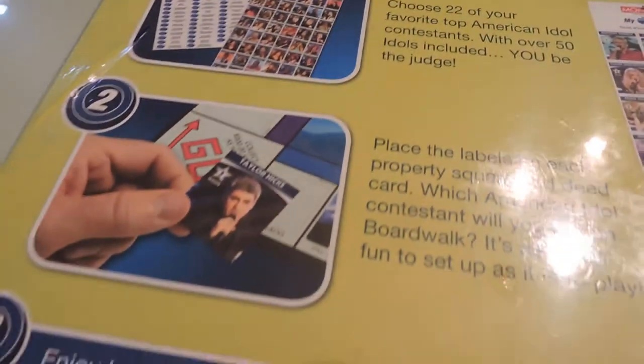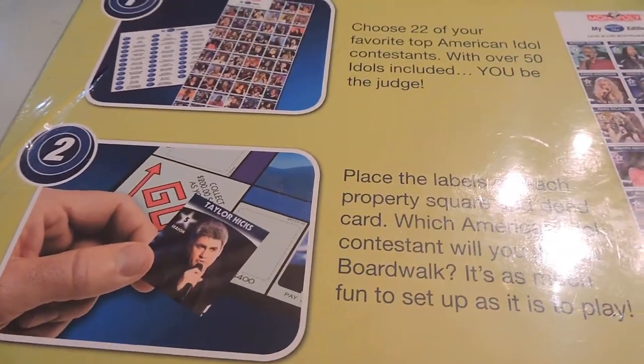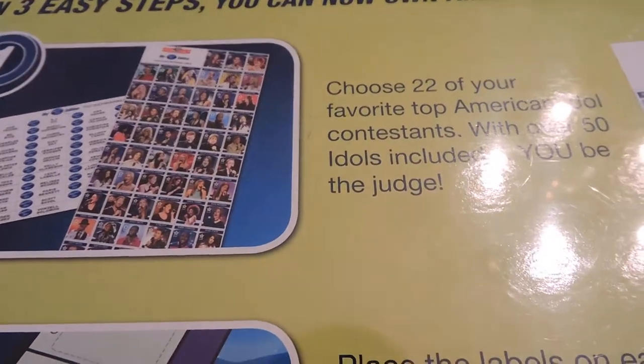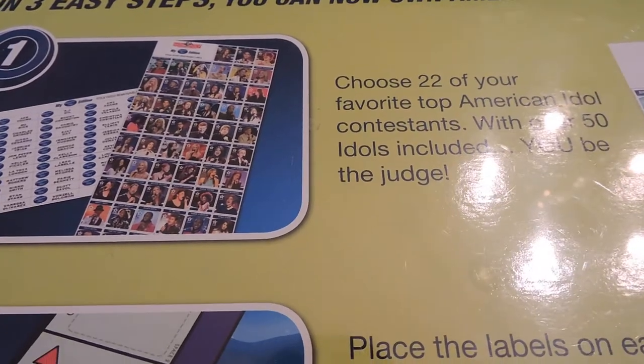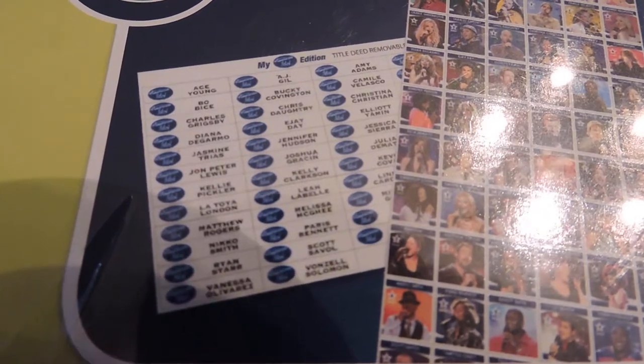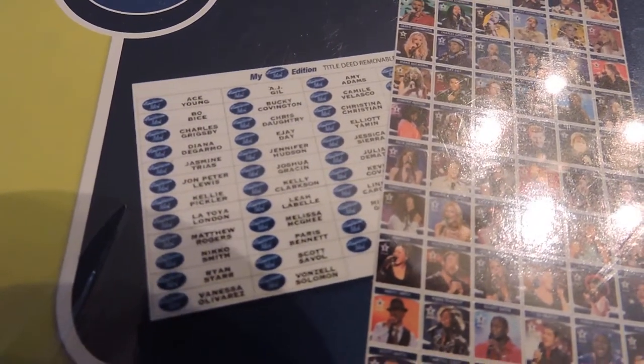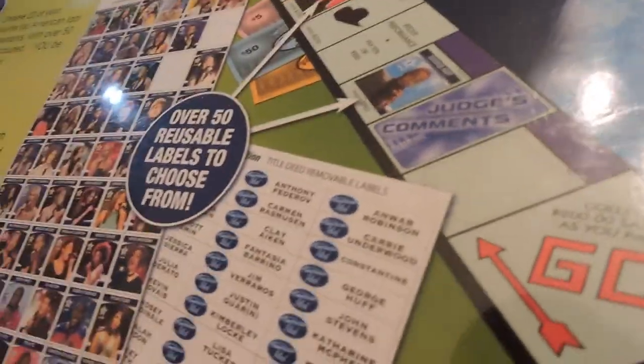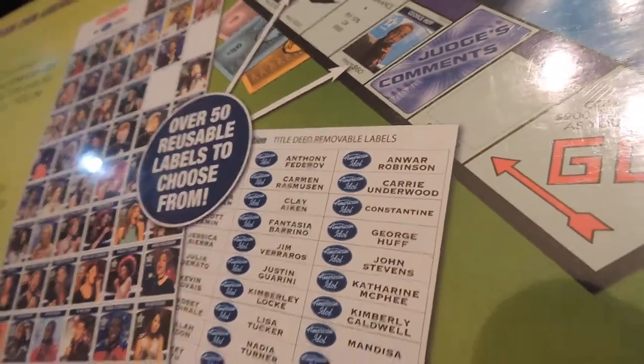They have six pewter tokens, and you choose 22 of your favorite American Idol contestants. I bet I've heard of a few — I bet you've heard of them all, though they're blurry. Clay Aiken, Carrie Underwood — that's it for me.